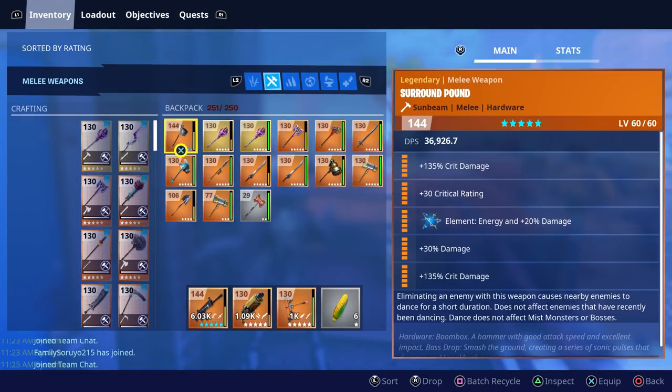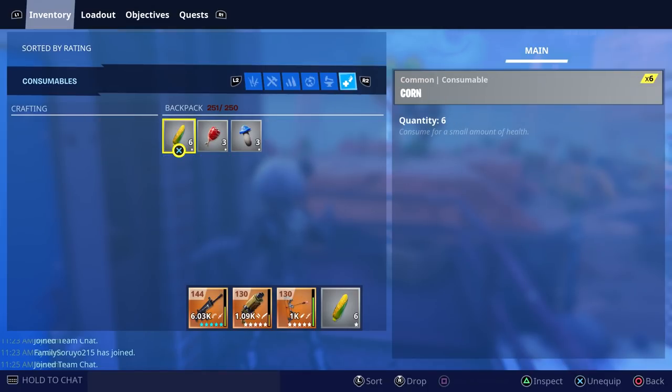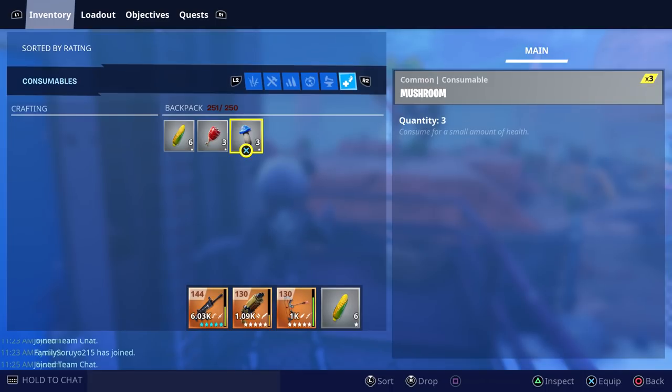Before we take a look at it, there was one thing I wanted to go over first. When you load into a mission and look into your inventory, you'll notice that there's a new area where they place your consumables. I did spend about an hour or so trying to collect all of the consumables to see if they would show up in here or not.